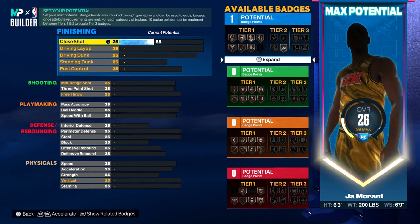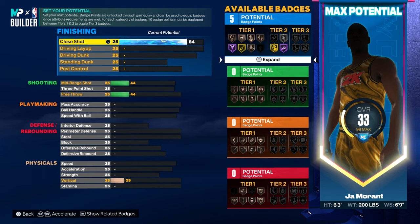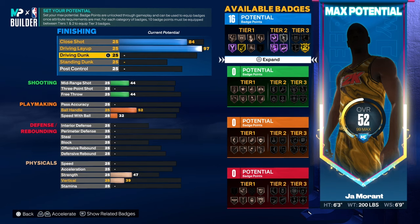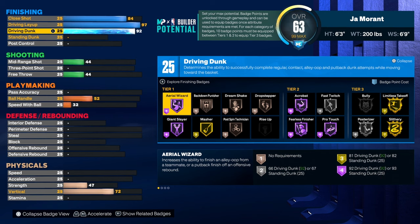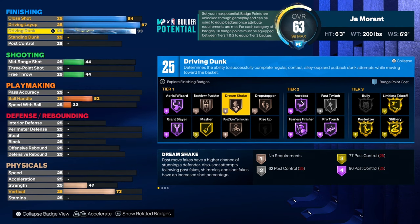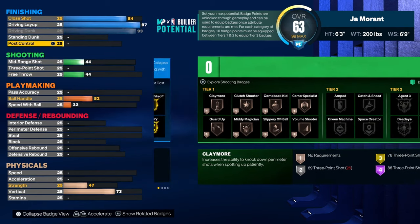Close shot is 84. Driving layup is gonna be a 97, and your driving dunk is 93 — so at 92 driving dunk you get elite contact dunks, and at 93 you get poster dunks. So boom — 25 finishing badges for the driver finishing.